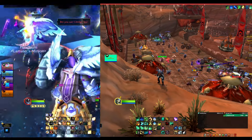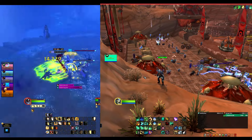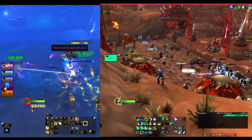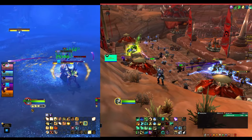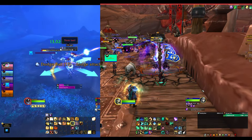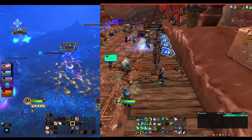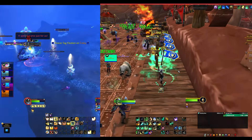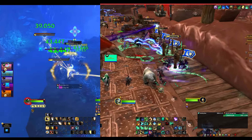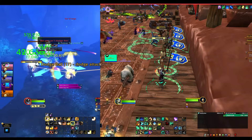My second tip is understanding what your spec is supposed to be tracking. Pretty much all healers have something they need to track, whether that's keeping a buff up on yourself or on the enemy. For example, as a Mistweaver Monk, I need to track my Jade Fire Stomp — I do a bunch of healing when I'm in that green pattern on the ground. If I'm out of it, I do significantly less healing, so I always need to be in it.